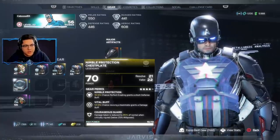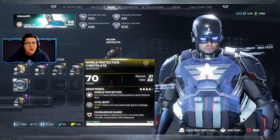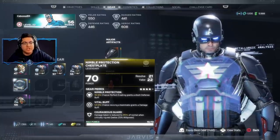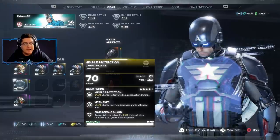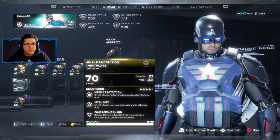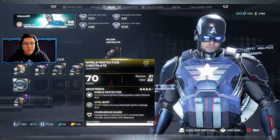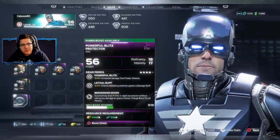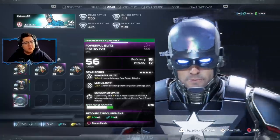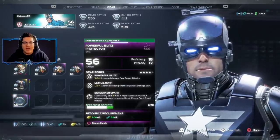This is my highest level piece of gear — 34.6% chance a perfect evade grants me a short defense buff, and a 53.9% chance that reviving a teammate grants me a damage buff. That's really solid because you'd be surprised how many times teammates go down — nine times out of ten I'm getting that damage buff. There's also Courageous Guard where damage taken is reduced to 85% of normal when critically injured below 25% willpower — a really good perk. Then there's some epic gear with solid stats too. Let's jump into a short mission to showcase this — you're probably going to see a lot of people getting shrunk using those Pym particles.